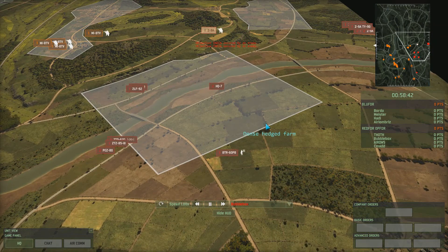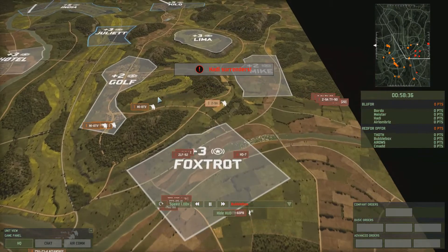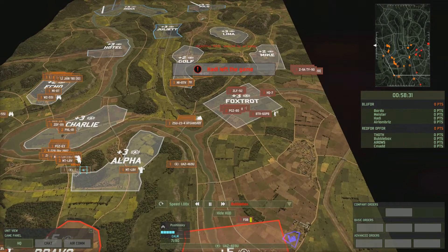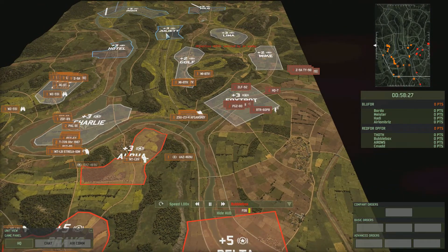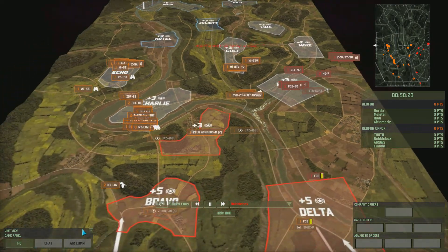I'm going to put them in the trees here in a reasonably safe position. One of their players surrendered really early for some reason — not sure why. Meanwhile we're getting a waypoint by arrows onto Alpha, getting us a few points. They've already captured Juliet and Hotel, so they're slightly ahead of us at the moment.